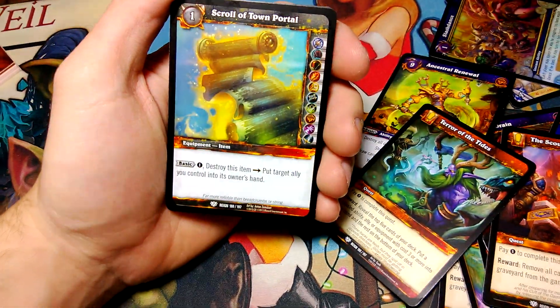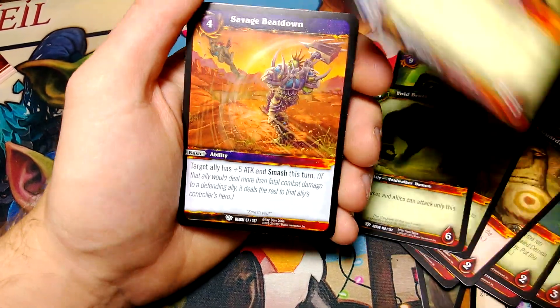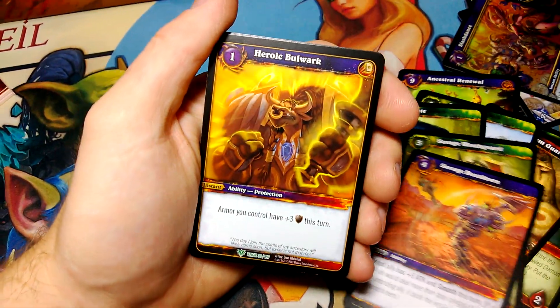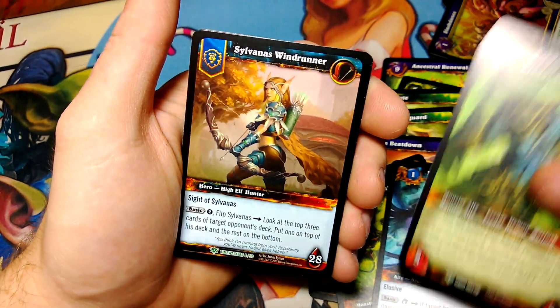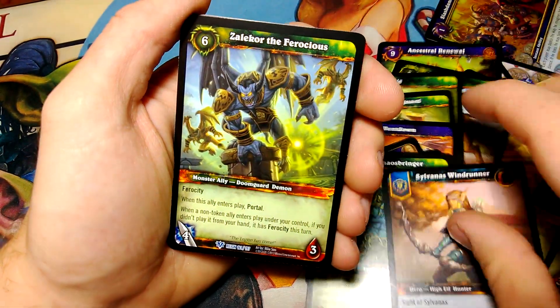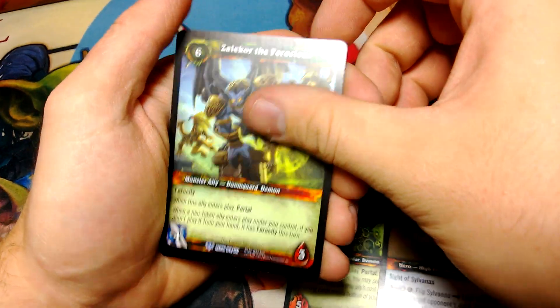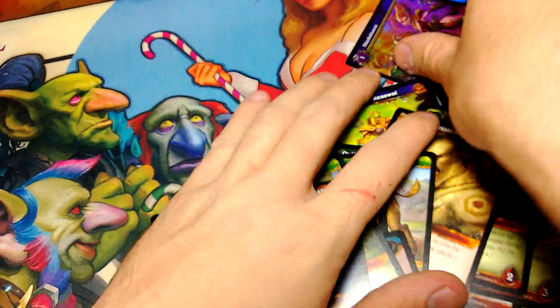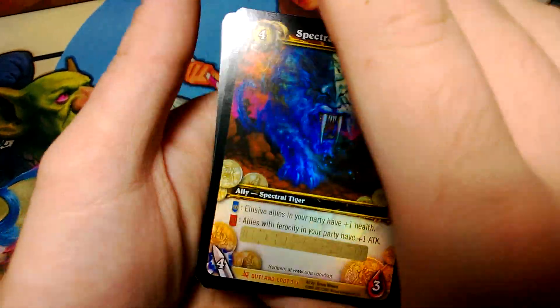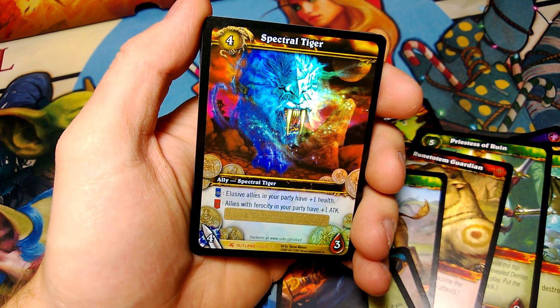Gonna be two Spectral Tigers — who knows! Scroll of Town Portal, never thought I'd get a Spectral Tiger. Herok Bulwark, Hateful Inferno, Druid of the Talon, Erator, Chaos Bringer, Windrunner, and Zurok the Ferocious for the rare from Reign of Fire. All right, that's it guys. I assume this is a Spectral Tiger — could be wrong — it looks pretty nice. Thanks for watching, until next time!